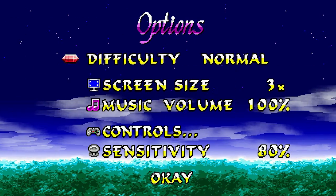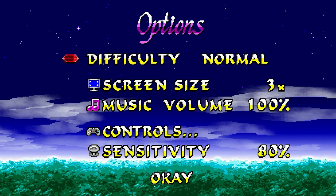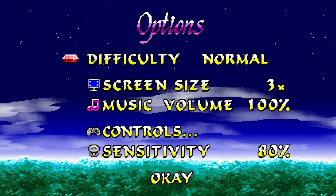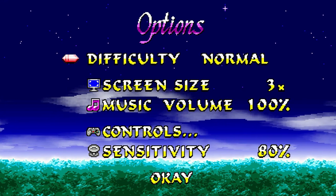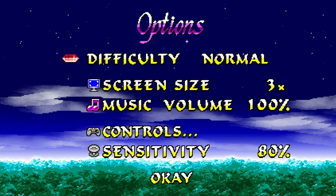Let's have a look at the options menu before we get into it. We have a difficulty setting, which in the modern day is kind of an odd place to put it, but if you think back to Mega Drive era games, they often put difficulty on the options screen. Given that we have save files now, you'd expect the difficulty to be picked at game start, but perhaps keeping with tradition was more important for them.